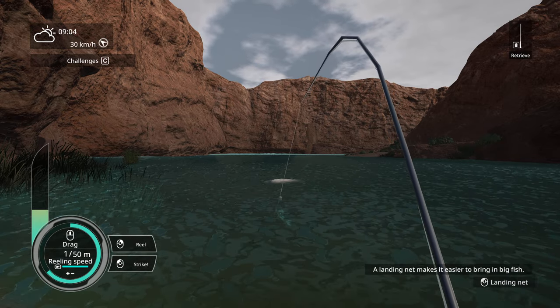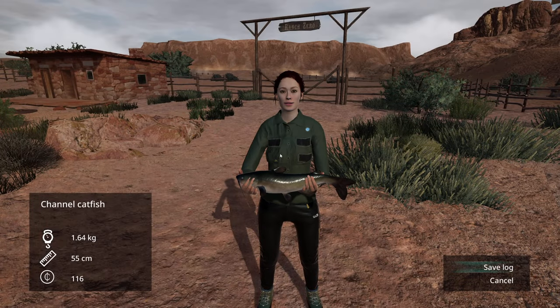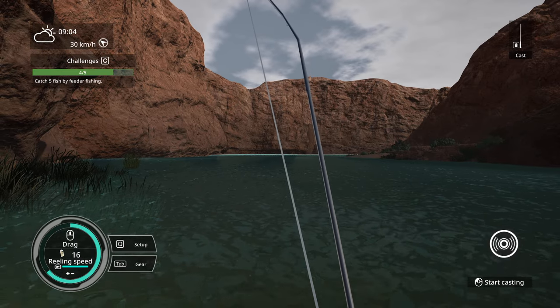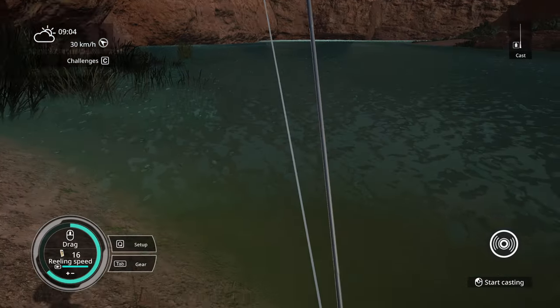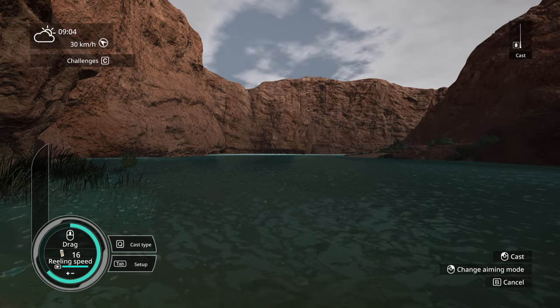Hey, that might be a catfish! It is — a 1.64 kg channel catfish. The poor thing is arching downwards. Oh, 'catch five fish by feeder fishing' — heck yeah, let's do this as well! All right, let's cast one more time.